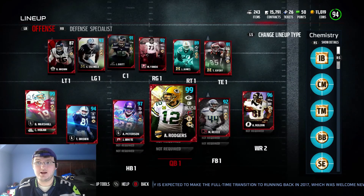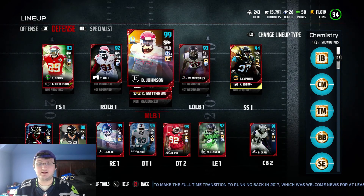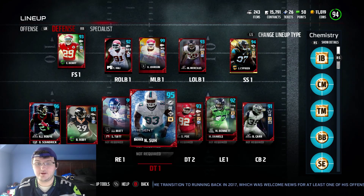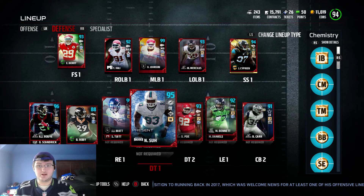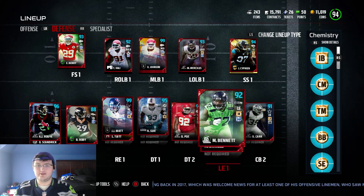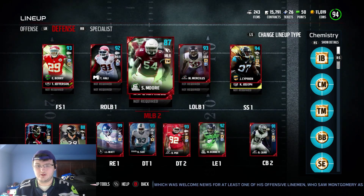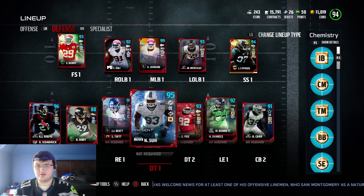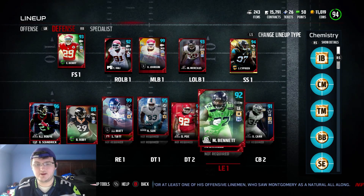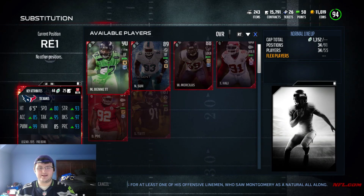I'll probably do like 3 or 4 gameplays, and that will be the last time you see Aaron Rodgers on my squad. To get JJ Watt maxed out, I have Inside Blitzer, and then I have Bennett. So that's 1, 2, 3 — and then of course I have a uniform, and these three guys get him to Tier 2 — Inside Blitzer with those crazy stats.